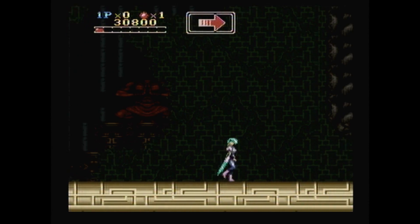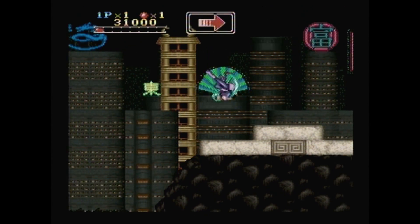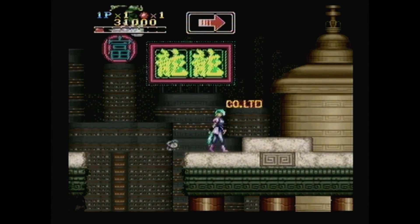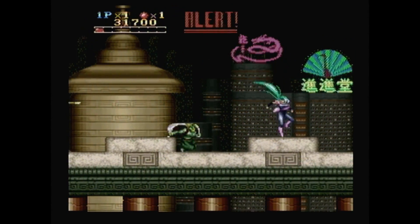Gameplay and controls are very similar to the arcade or Genesis version of Strider — you can flip around, slash stuff, latch onto walls and ceilings. You've also got a few other handy maneuvers like flaming jump kicks, power slides, and a very useful jumping ability which is similar to Samus's screw attack.